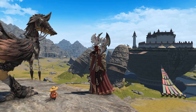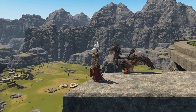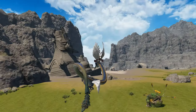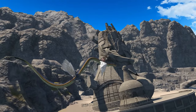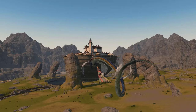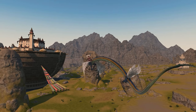Without further ado, let's start at number five, and for me that has to be the Azim Steppe. I remember first experiencing the Azim Steppe when I entered the Stormblood expansion. It's one of those areas that is just so expansive and really shows you what can be done with the game — the layout, the landscape design. I was really impressed. The stone fingers coming out of the ground that kind of encapsulate the Dawn Throne — I thought that was really cool.